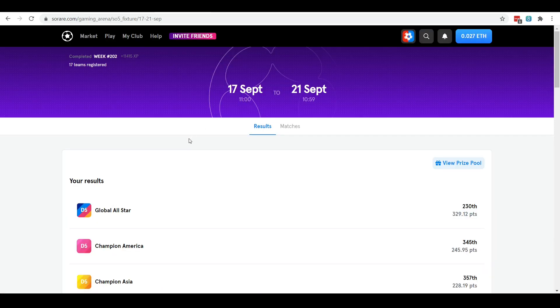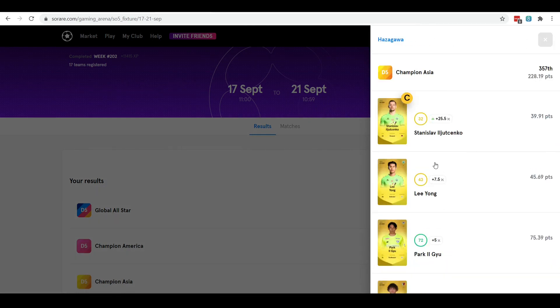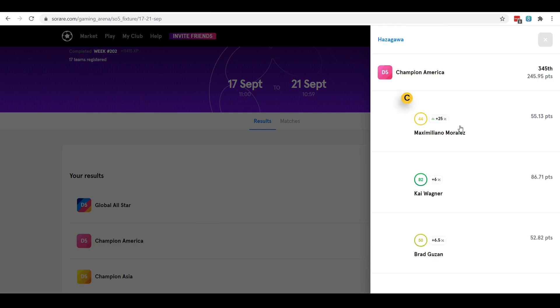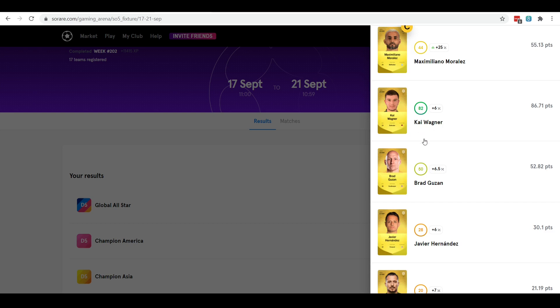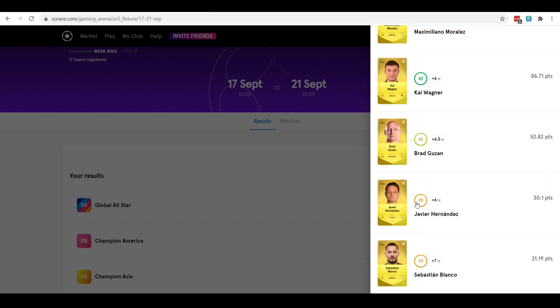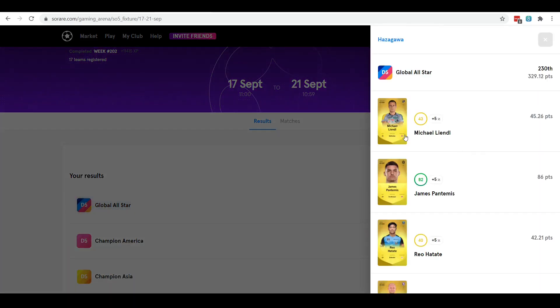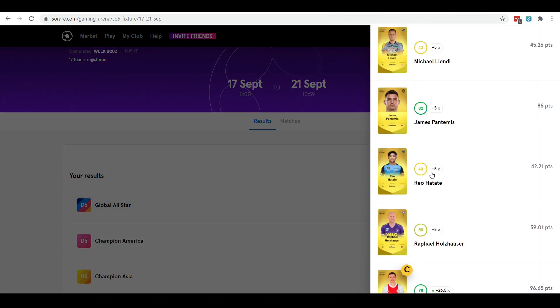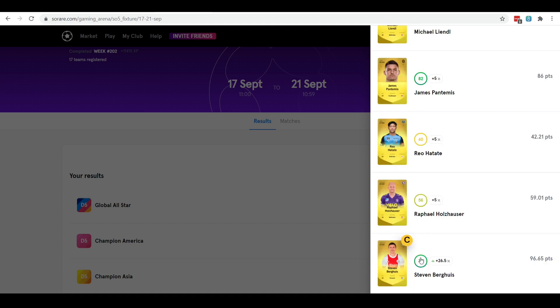Moving on to game week 202, a bit of mixed results this week with some poor showings from some of my players. Division 5, I finished 357th - a lot of my players didn't have the best of weeks. Division 5 America finished 345th. Captain Morales had 44 and Wagner was the key player there in that game week, but the rest of the scores just weren't really up to scratch. In the Global All-Star Division 5, I finished 230th. Lindell got 43, Pantemis 82, Atate 40, Halhauser 56, and Captain Bergwiss got me 76.